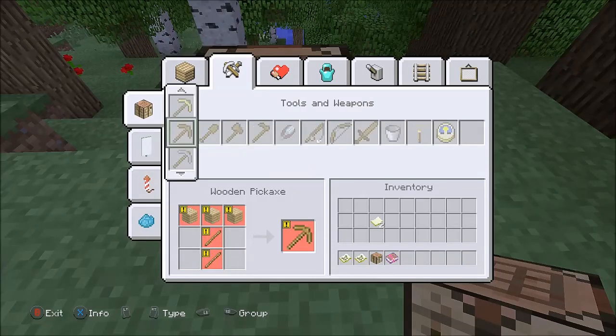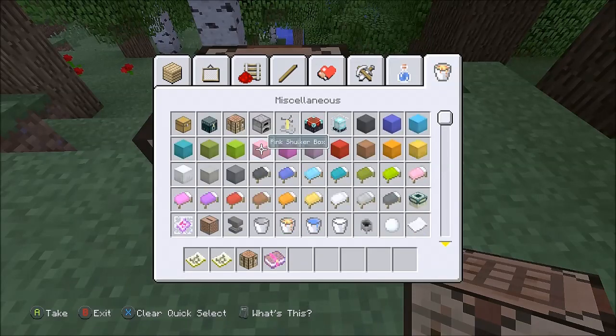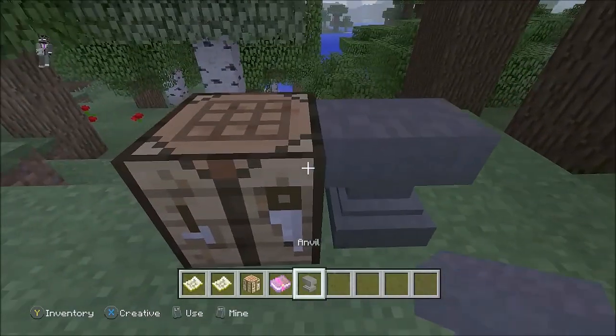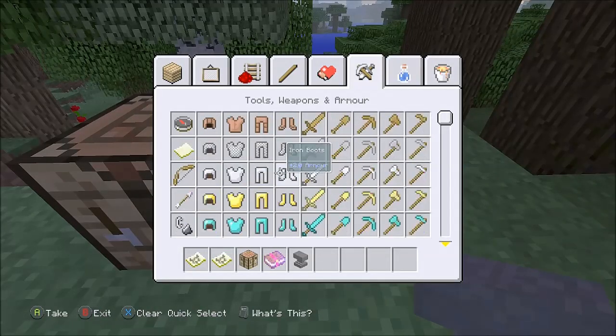So now what you need to do is you need to get an anvil. We're just going to give ourselves one — here it is, anvil. And then you need a pair of boots. Any kind of boots does not matter. You can do it on leather, chain, iron, gold, or diamond.